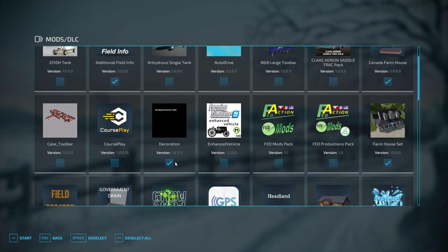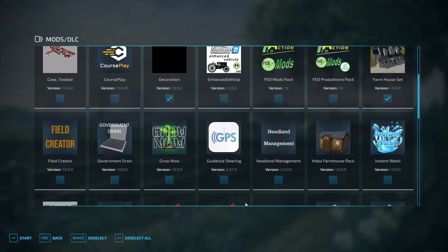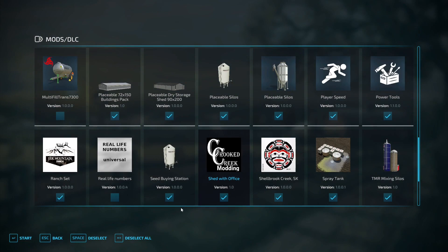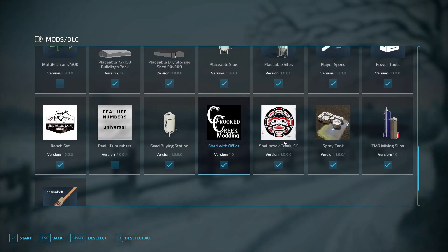a decoration pack by Camel — definitely one you need. Farmhouse set, JMF's T-stall, Meridian Grain Bin, two versions of Meridian storage, placeable 72 by 150 buildings pack, placeable dry storage shed 90 by 200, placeable silos, the ranch set from Elk Mountain Ranch, seed buying station, Crooked Creek modding shed with office, spray tank, TMR mixing silos, and then of course the map itself. That gets you 17 mods.